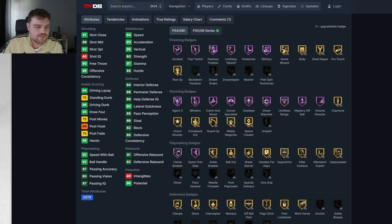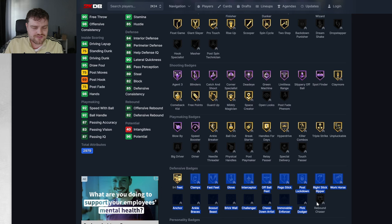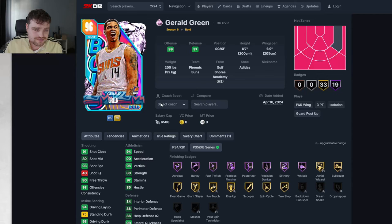Let me get Gerald Green. Defense is very iffy — that's the best way to describe it. He's got a couple of gold defense badges but he needs some key ones. 98 driving though is great, 93 three-ball is great, 94 speed is great. 90 lateral is fine. He's got a decent player build. He's not great. If I were you guys, I wouldn't be too bothered about going for this guy.